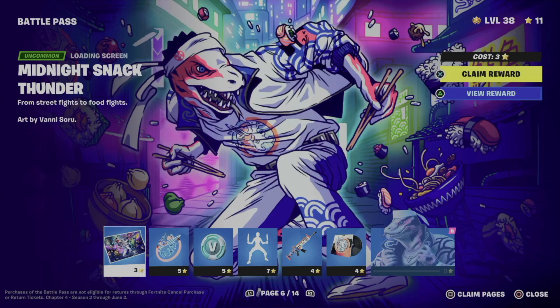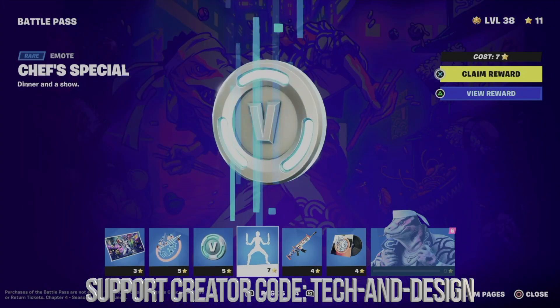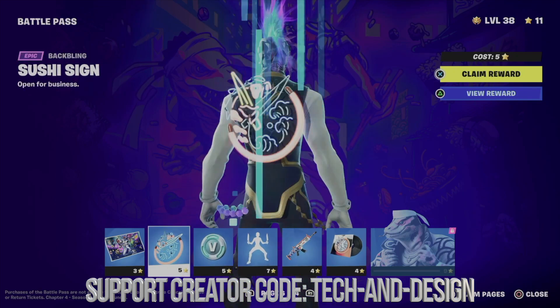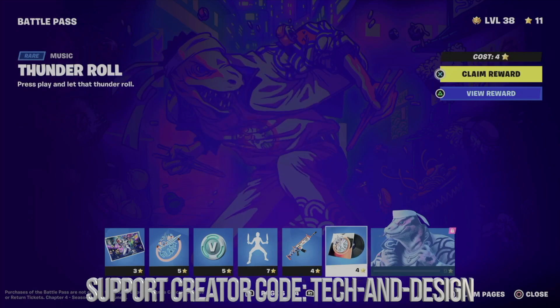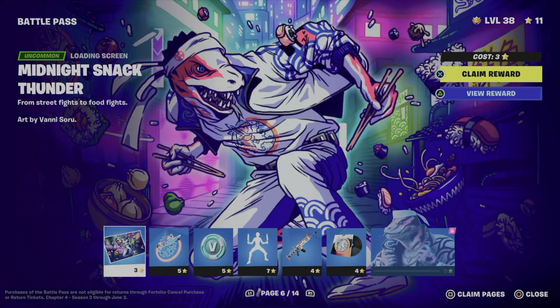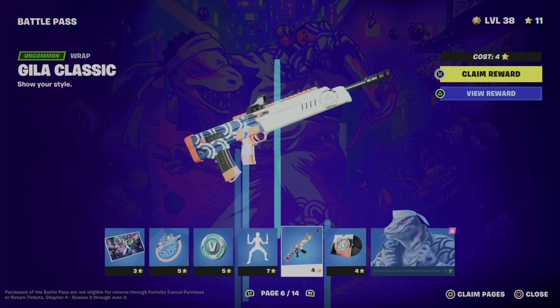I can move on to page six for another style, but I don't have enough battle stars for everything there. I always like to claim all pages at once so we don't run into any problems. These are technically your base rewards — if you're wondering what base rewards are, these are them.